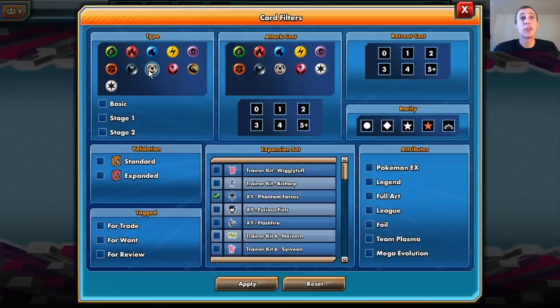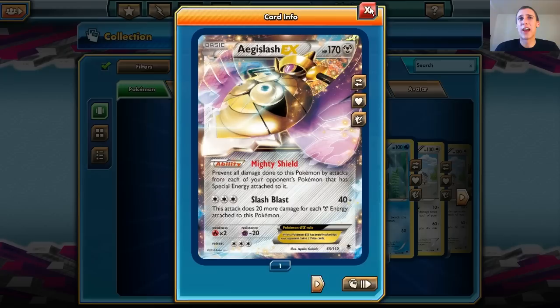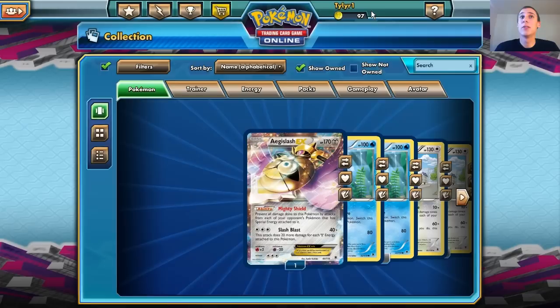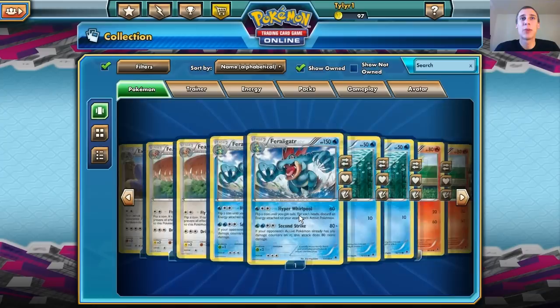Phantom Forces applied — so this is what we got. We got an Aegislash EX — this takes 20 more damage for each Steel type energy attached to this Pokemon. That's a pretty good attack. We got a lot of Bronzong, a lot of Chandelure too. This is great — all the cards I need are here. I'm probably going to make a deck — I'm just going to go into a deck right now.